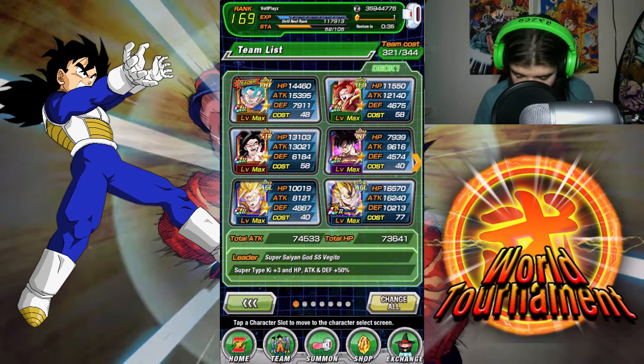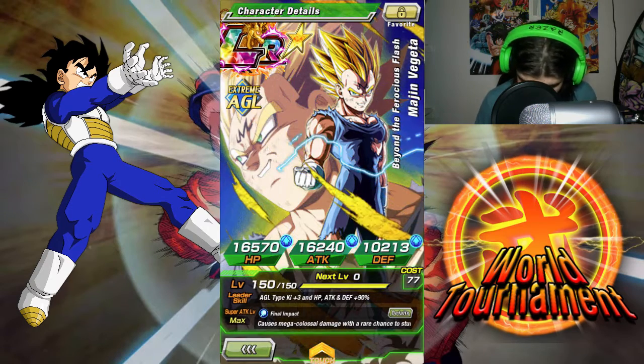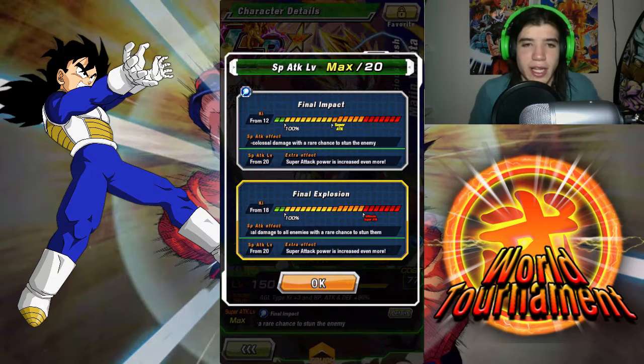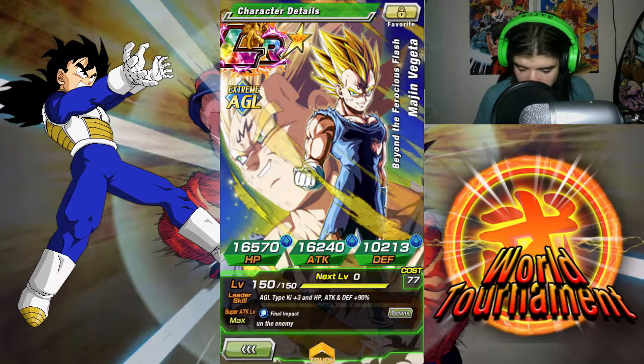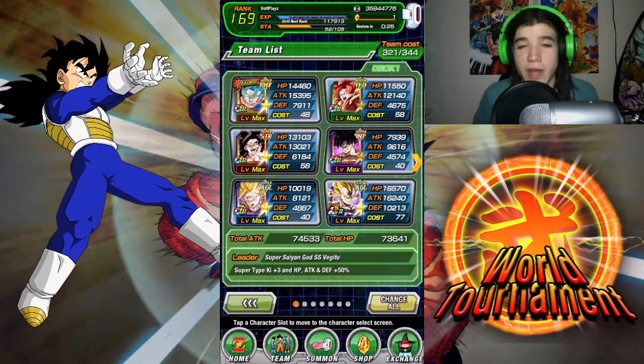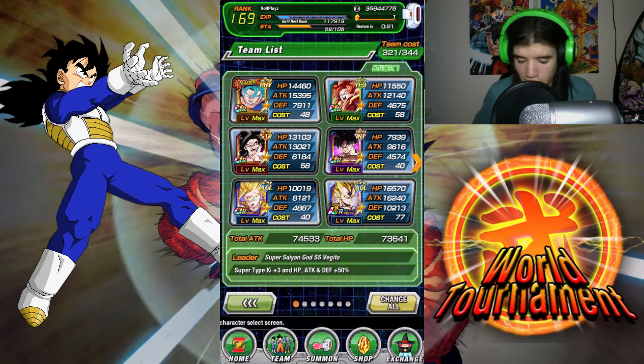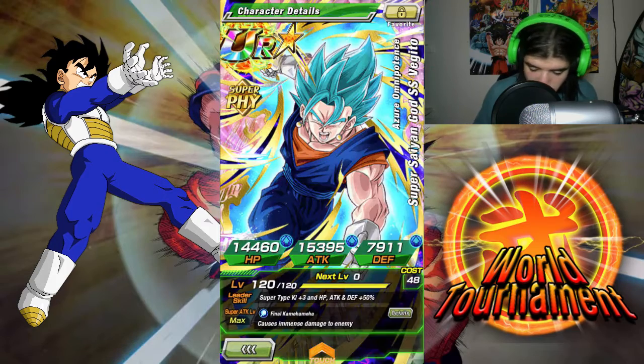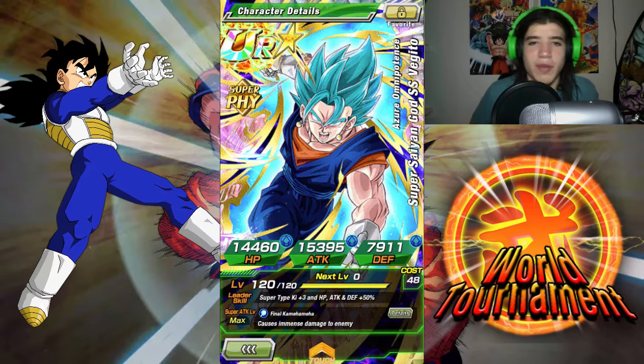My LR Majin Vegeta — as you know, his super attack massively destroys everybody. Final Explosion — that's my go-to right there. I'm just gonna bring items for him that change the Ki orbs in order to take down everybody. I'm also bringing the hero team because this Vegeto right here is basically like having another Majin Vegeta with how many attacks he could get off — additional attack after additional attack after additional attack and half the team is dead. He's pretty gnarly.